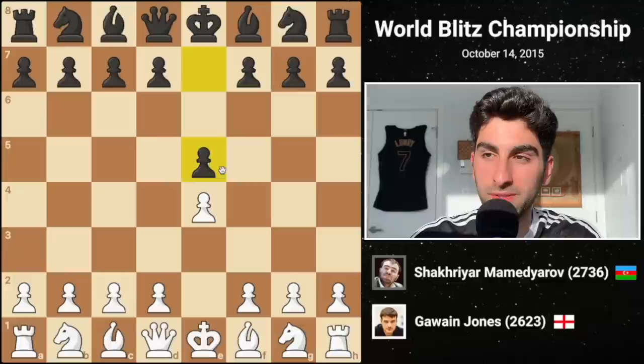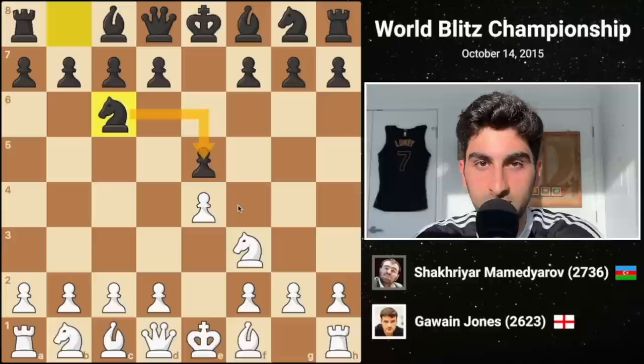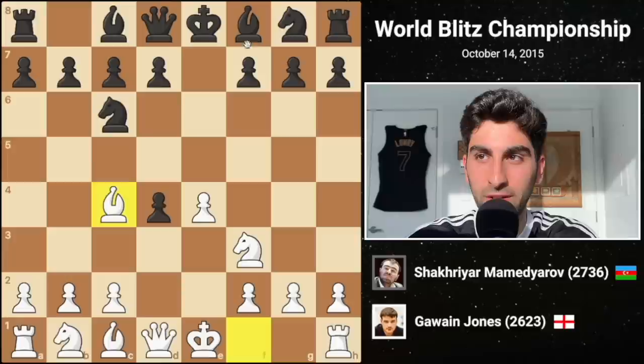In the first game, Gawain faces the super Grandmaster Shakriar Mehmedyarov. It starts e4, e5. White develops his knight to f3, attacking the e5 pawn, and Black defends it with knight c6. Then Gawain sends us into the Scotch game with d4, aiming to dominate the center by removing Black's e-pawn. Black captures the pawn on d4, and Bc4 by Gawain marks the Scotch Gambit, prioritizing fast development over recapturing the pawn.